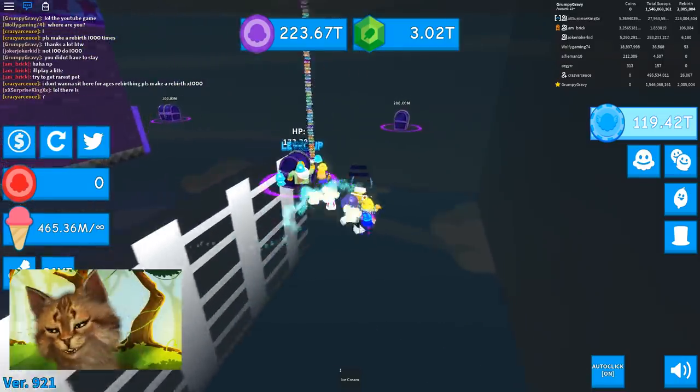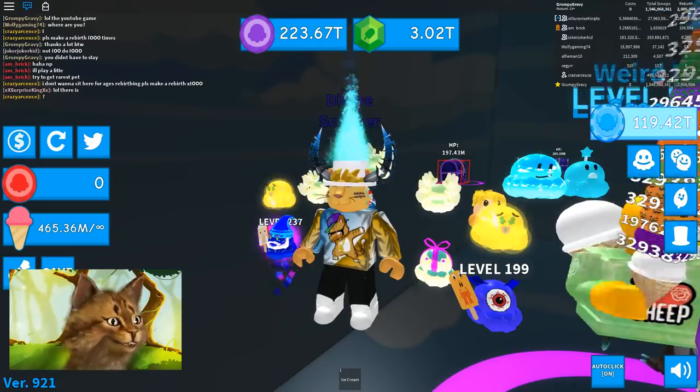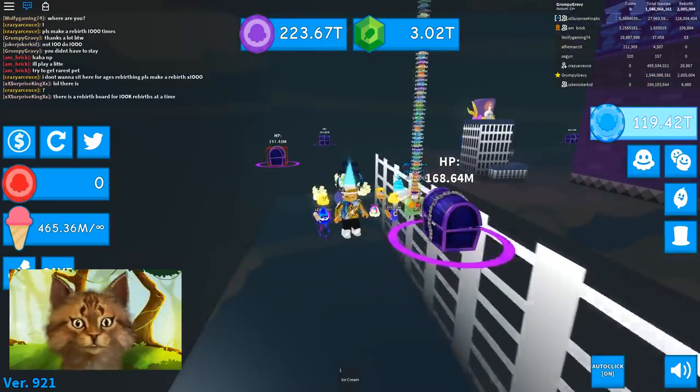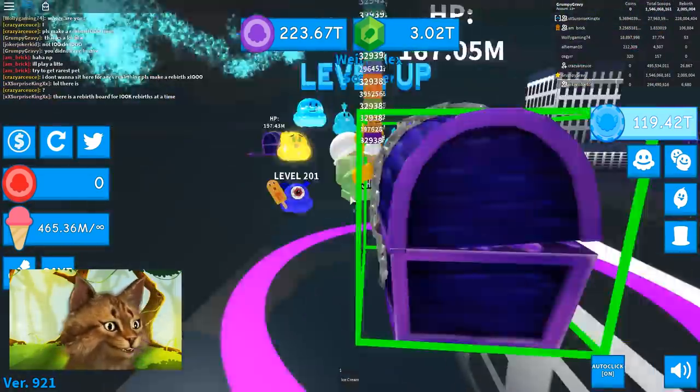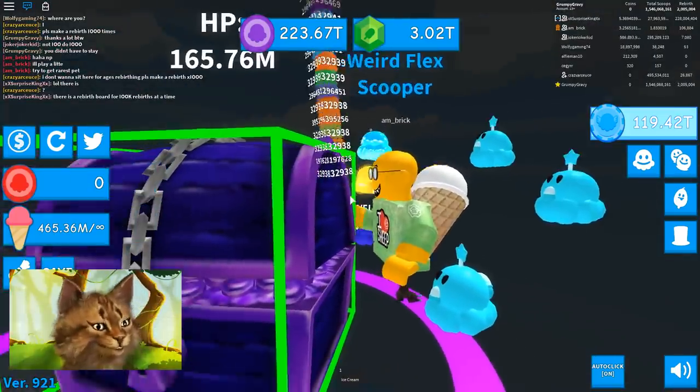Guys, we're actually playing with Embricks, the owner of Ice Cream Simulator and a bunch of other games. He actually added me as a friend, which I didn't even know. But we're playing with him right now. Look at him — he's eating this chest. I don't know what he's doing. I think he's eating this chest with his vampire teeth.